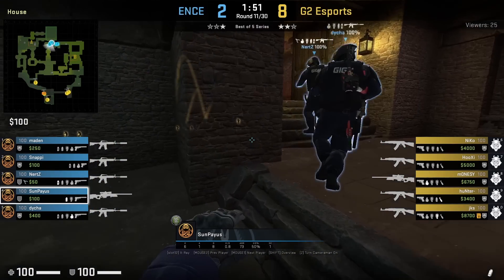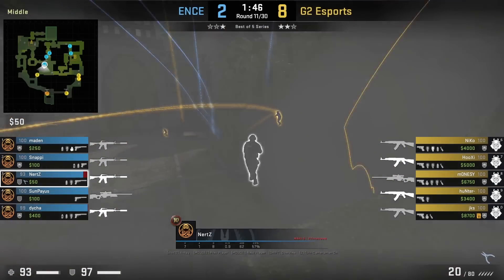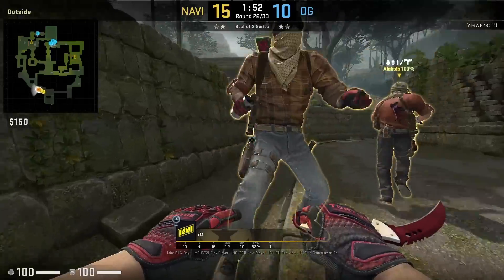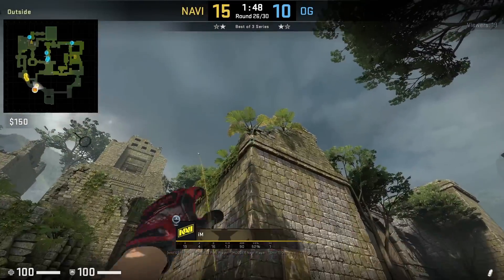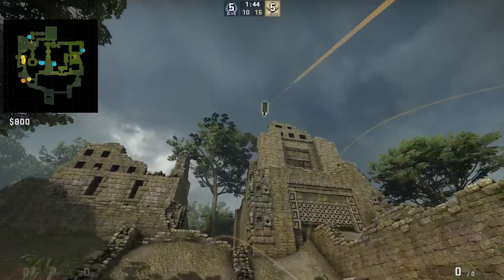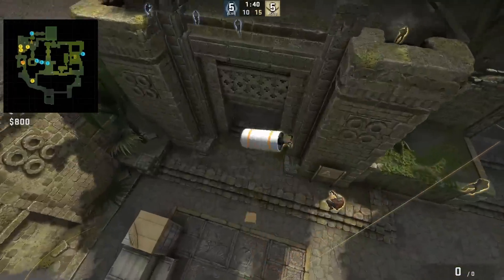Pious is going to use the Twist lineup to smoke off elbow, then follow it up with a flash that sets up Nerds for the frag. Ime has a fast lineup to smoke donut as shown here, and Nabi rush A paired with a CT smoke since Clone is over.